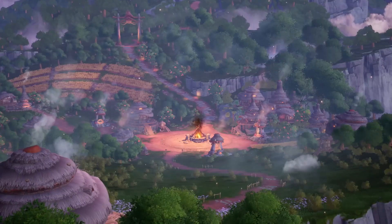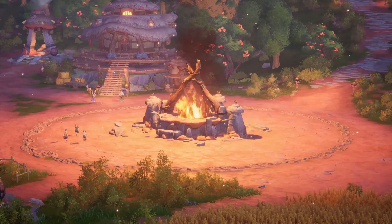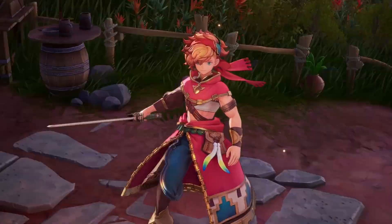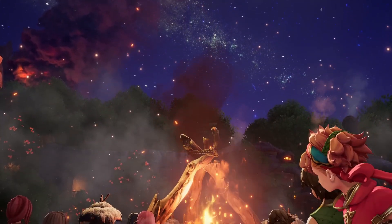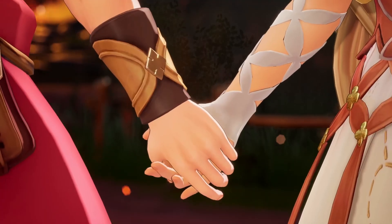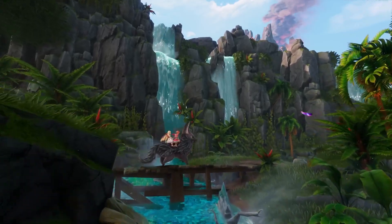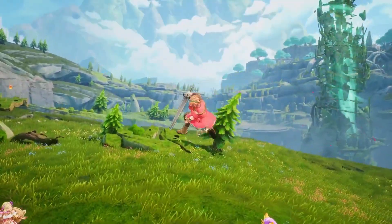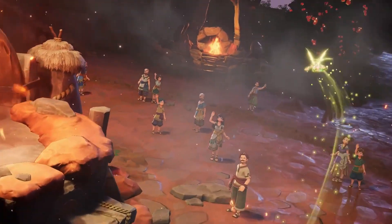Visions of Mana is a brand new title in the Mana series, with classic themes like the Legendary Sword and Powers of Mana. Join Val and his childhood friend Hina, the newly appointed Alm of Fire, as they journey to the Tree of Mana, meeting new allies, fearsome foes, and helpful elementals along the way.